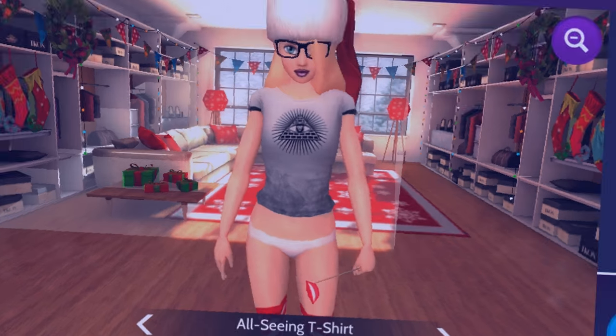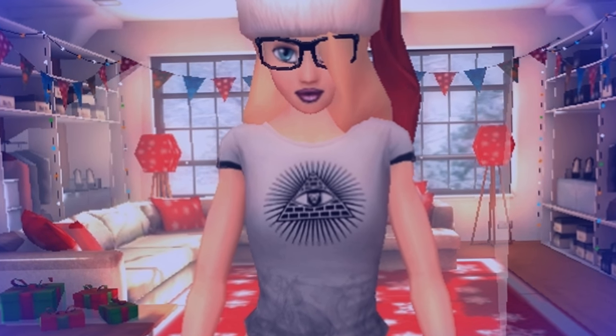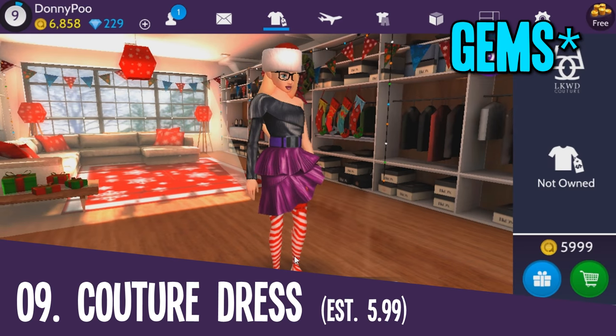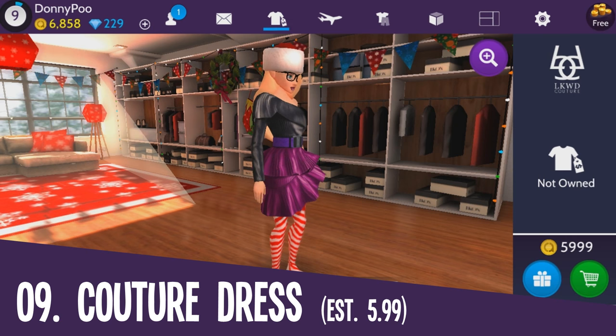Because the Illuminati. Avakin likes the Illuminati? Now, if we look at Ava coins instead of diamonds — the Couture Luxe Satin Dress. This costs 5,999 Ava coins.